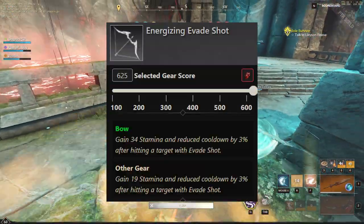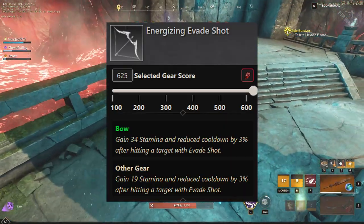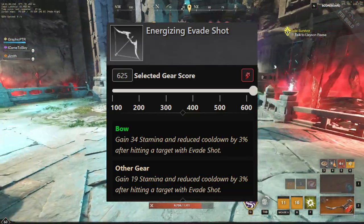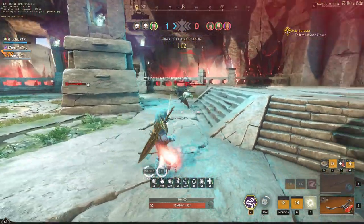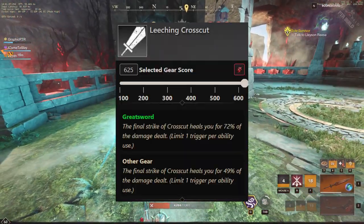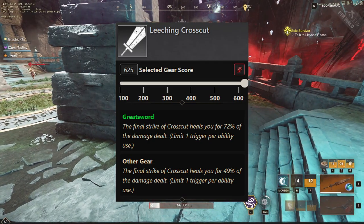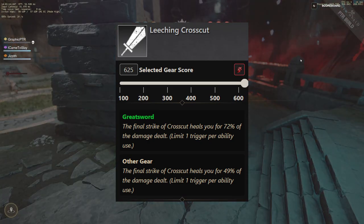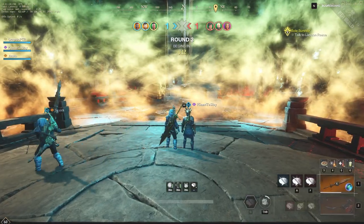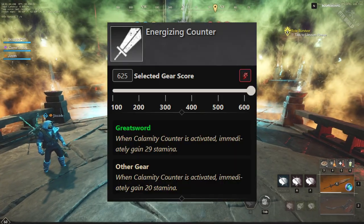Energizing Evade Shot is huge. You basically gain 34 stamina — a full dodge roll — and reduce cooldown by 3% after hitting a target with Evade Shot. I love this one for mobility if you're looking to stay alive and kite people. If I had Energizing Evade Shot in this 1v3 it would have been much easier. We also have Leeching Crosscut, which would also have made it easier. The final strike of the Crosscut heals you for 72% of the damage dealt — that's a lot of damage and a lot of healing from one ability.